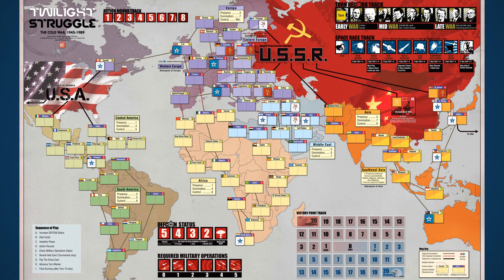To complete setup, we will place tracking markers on the remaining tracks. Place the VP marker on the zero space of the victory point track. Place the red tank and blue tank markers on space 0 of the required military operations track. Place the DEFCON marker on space 5 of the DEFCON status track. And place the U.S. and Soviet space program markers on the first space of the space race track. Now we're set up and ready to learn the rest of the game.